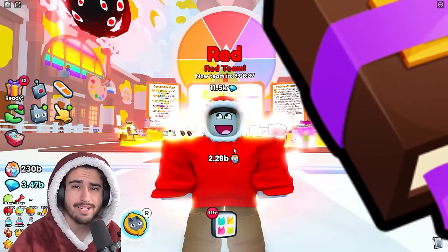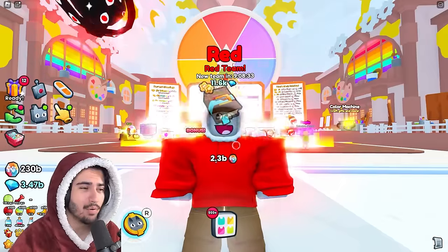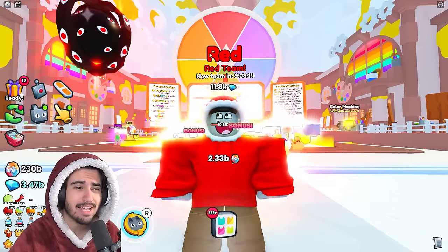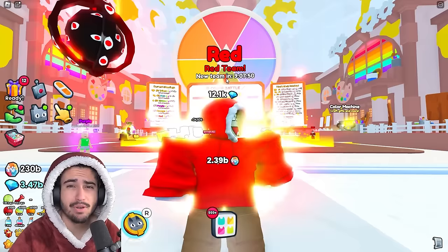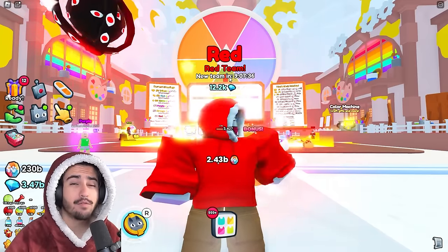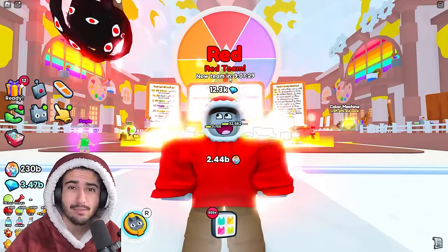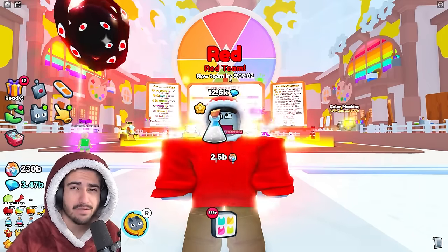The color battle is the current hype in Pet Simulator 99, with players getting rewarded based on how many points they can earn for their team. Some rewards are completely out of your control because they depend on how well your team does overall. If you're on the winning team, you get five times the gift bags as everybody else. There are a few things you can control, and in this video I'll give you methods and tips to maximize your points and earn even more huges.